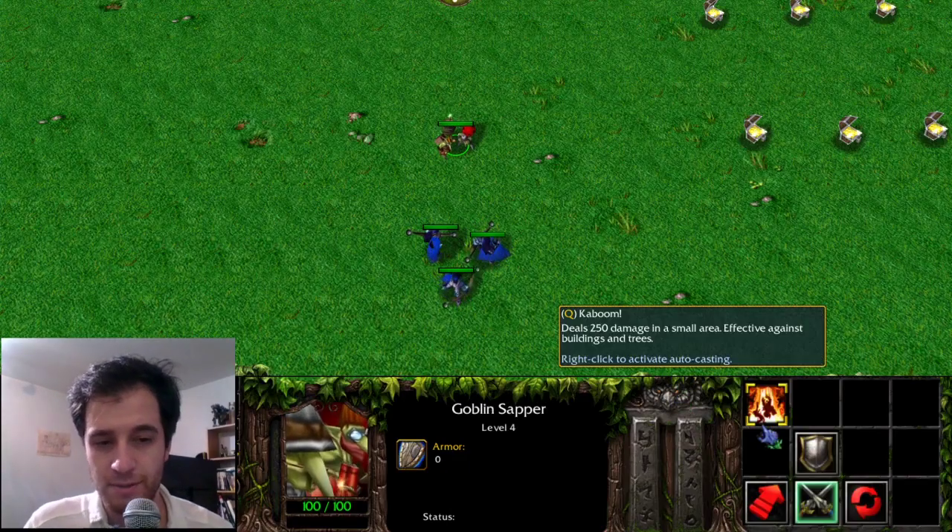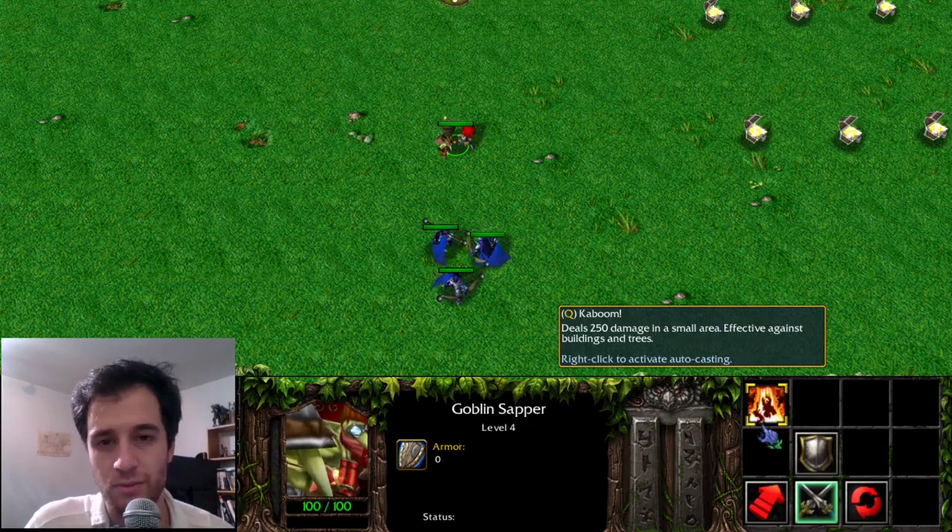The Goblin Zapper has Kaboom, which is the origin of Techies' suicide ability.